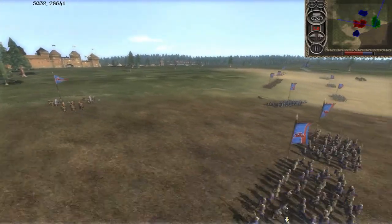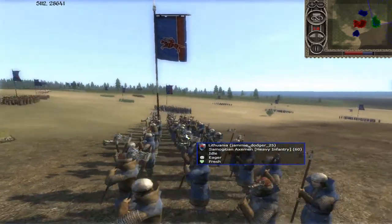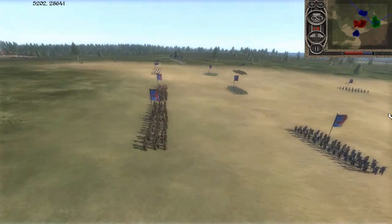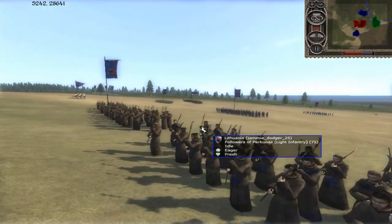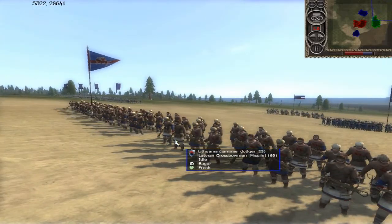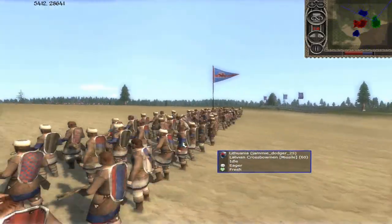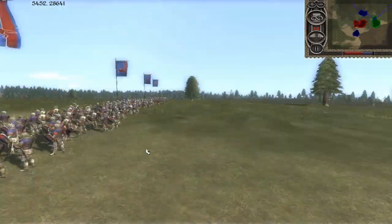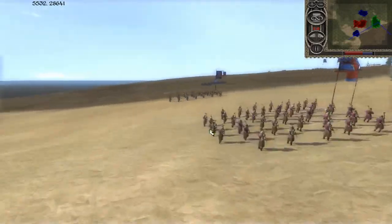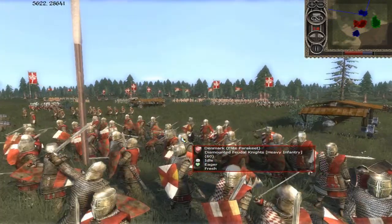Looking at Lithuania first: he's got a cannon, two units of dismounted Bajora, about four units of Samgati axemen — they look pretty cool. Remember, the two-handed glitch doesn't exist in this expansion since they fixed it, so getting units like this is a very good pickup. He also has two units of Followers of Percanus, some Latvian crossbowmen — the cool thing about them is they grab shields off their backs when they go into melee — and four units of dismounted Shivrick Knights.